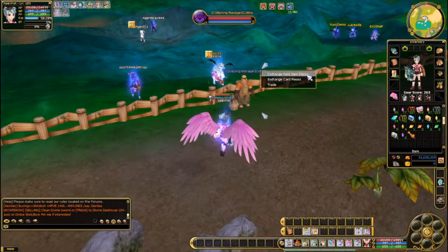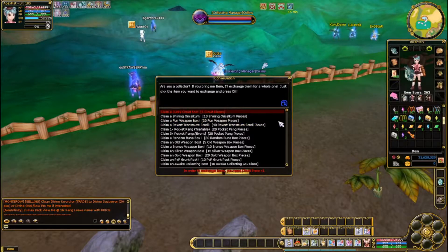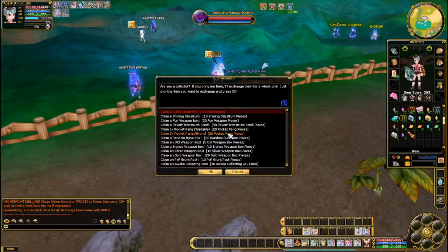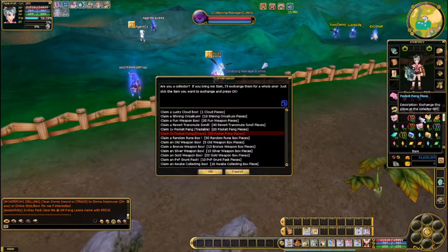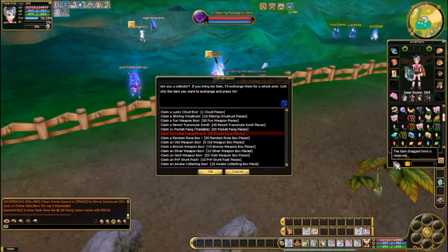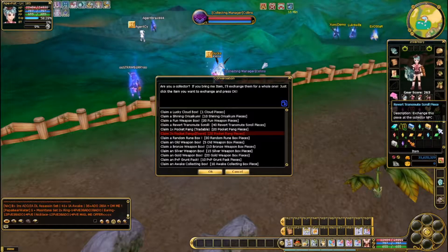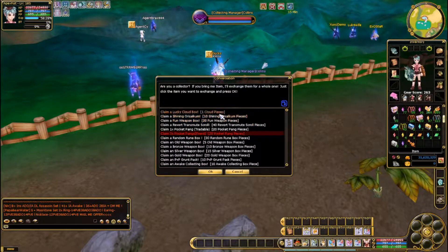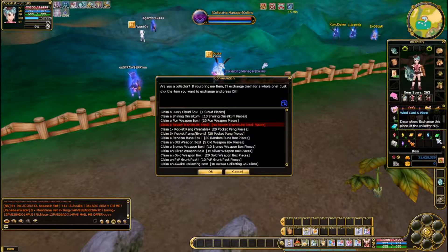So the first thing we should do is probably convert those all into things. We didn't get enough cloud pieces. It's just easier if we look at Pocket Pang — tradable or event. I think we'll just get the event once, you get three for the same, so definitely worth it. That was all our Pocket Pang pieces. We've got a bunch of junk pieces — fun weapon pieces, shining Ochrelim — and revert transmute scroll pieces which sell for quite a bit.